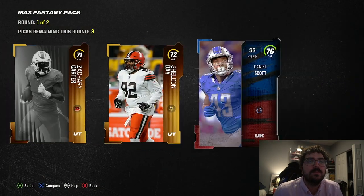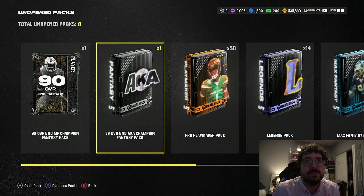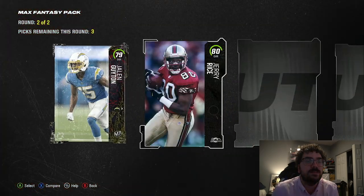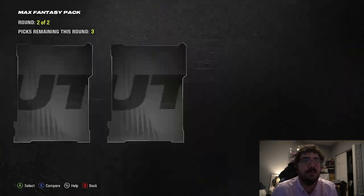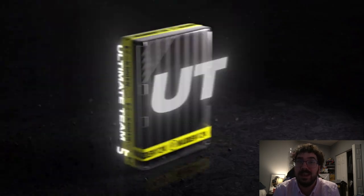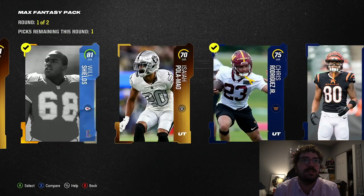Warren Moon — oh my goodness, going for a couple hundred K. When I pulled him it was going for even more at the beginning. 89 overall — so we matched our highest pull of the opening. Max Fantasies, come on, you got 13 left to show me something. Don't leave a sour taste in my mouth. 89 again — you know what, while we didn't get a bunch of 90-pluses, we got a bunch of 88s, 89s, and a good bit of plats. I'm not pissed at them.